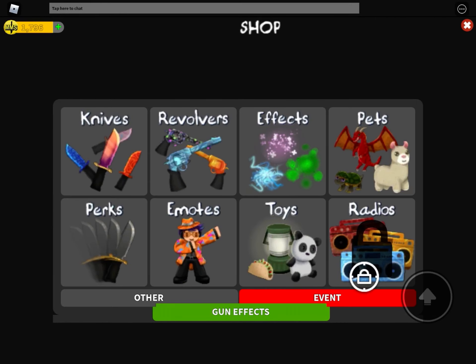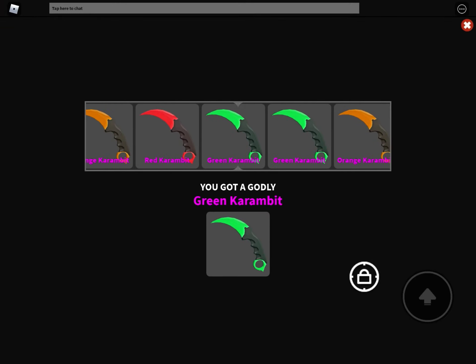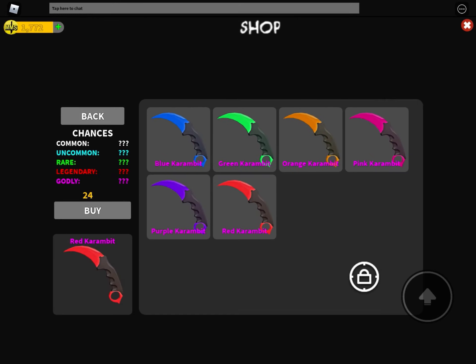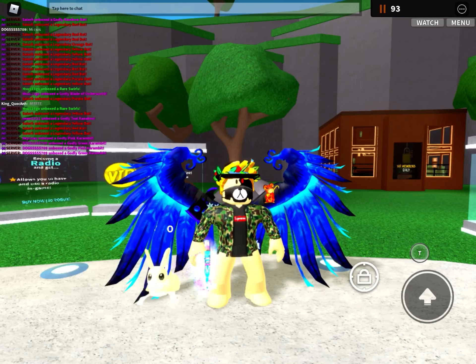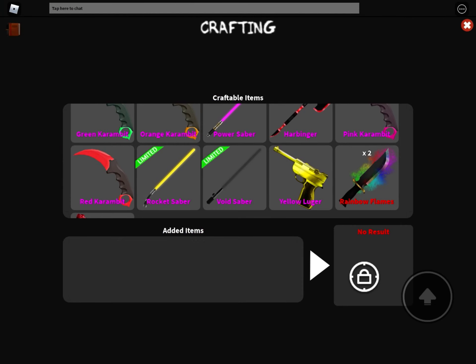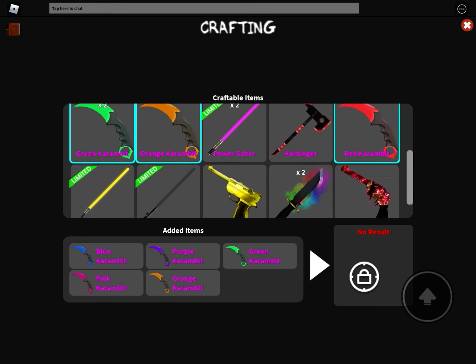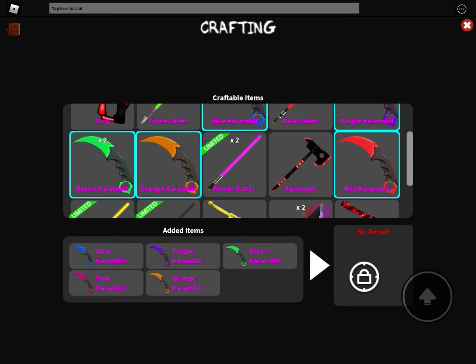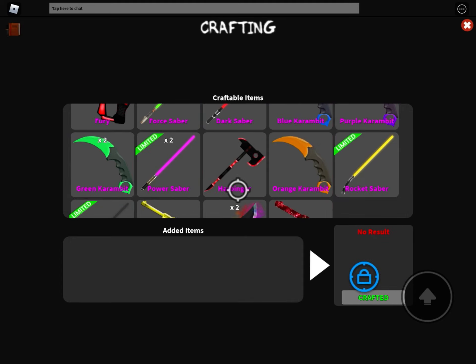Then click Knives, and click Karma Case. You need to unbox all of these, and then to craft a Chroma you have to do exactly what you just did. After you've unboxed each one, you want to go to Crafting and put in all the Chroma bits. Once it loads, click Craft and you get the Chroma crafted.